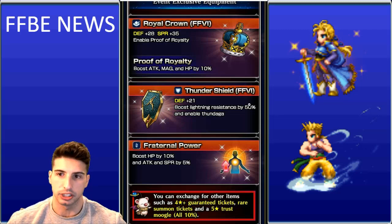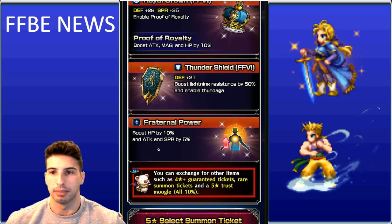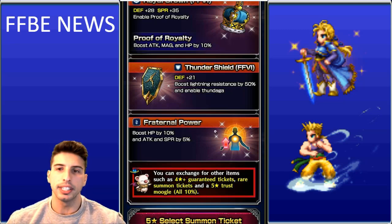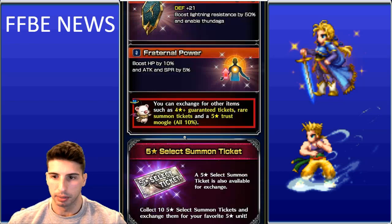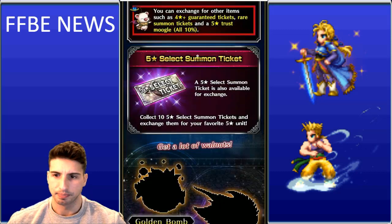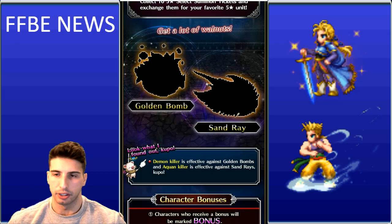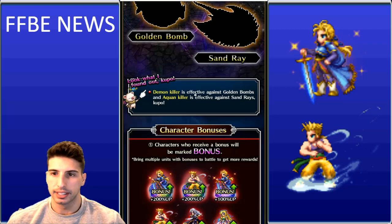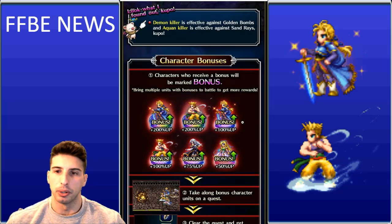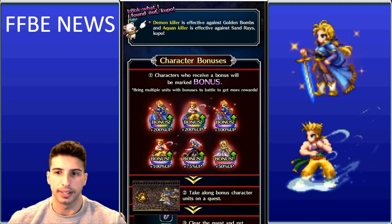Fraternal Power boosts HP by 10% and attack and spirit by 5% — only worth grabbing if you just started the game and are in your second or third week with low stats. You'll also encounter the Sand Ray and Golden Bomb enemies; killing them gives bonus walnuts. Demon Killer and Aquan Killer abilities will be effective here, and the bonus units are Edgar and Sabin.